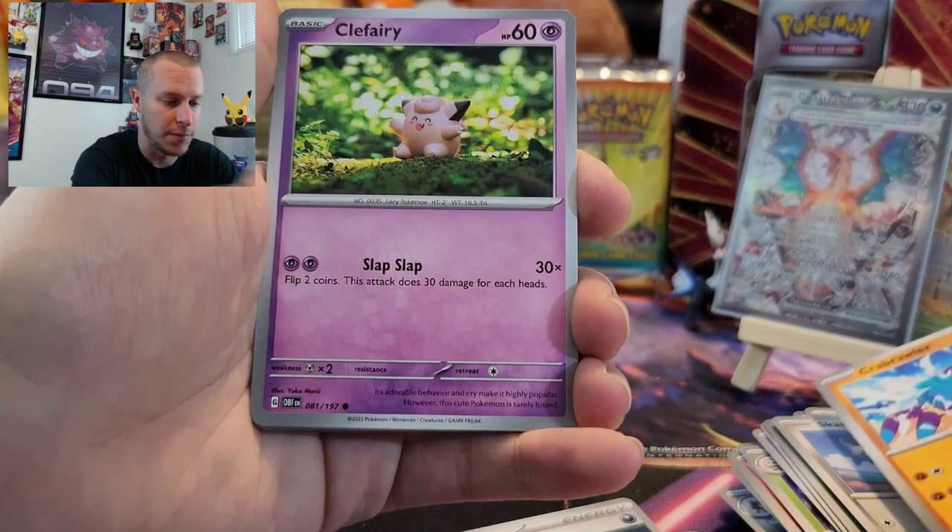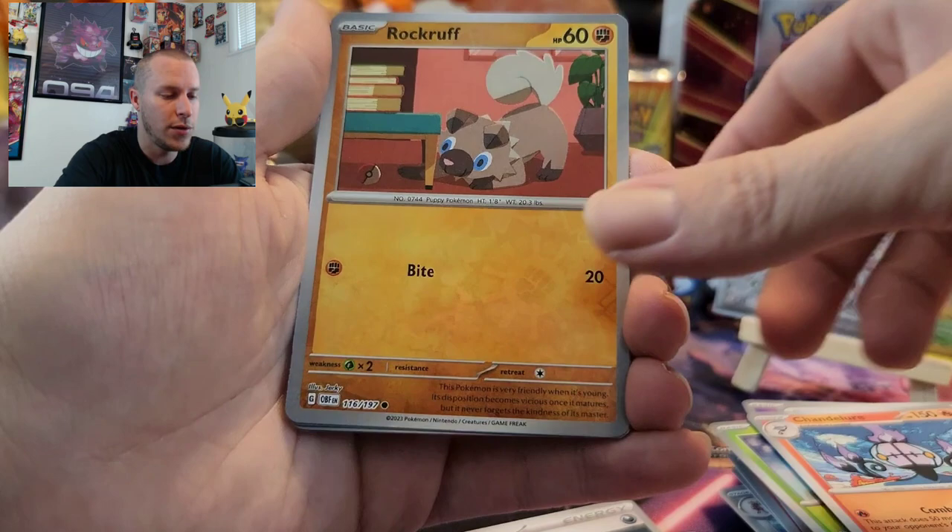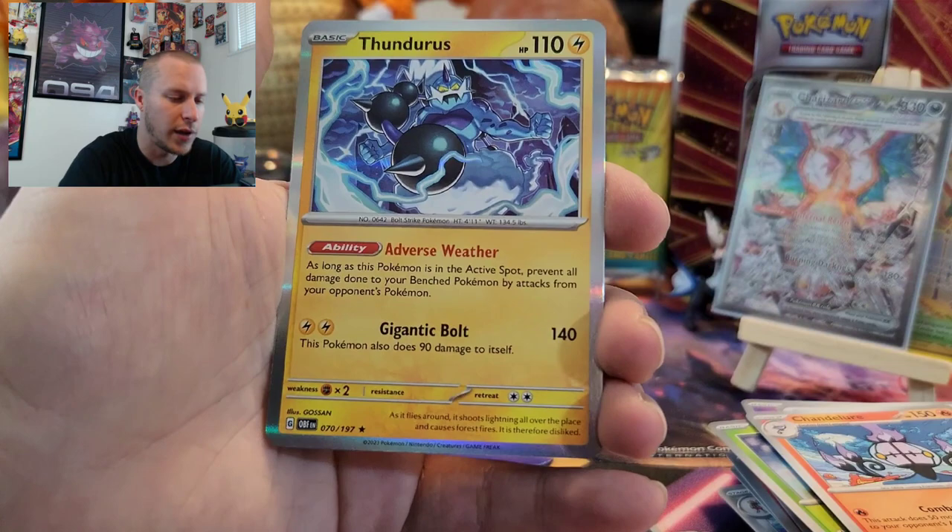Crabrawler, Clefairy, Capsakid. Town Store, Unown, Letter of Encouragement, Chandelure, Reverse Rockruff, Reverse Team Star Grunt, and a Thundurus Foil. I don't think I've pulled this one actually — I think that's the first time. I didn't know he was in this set.